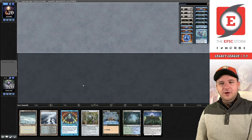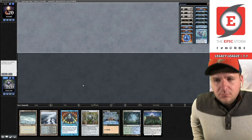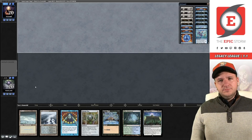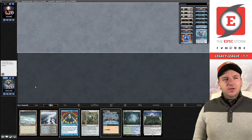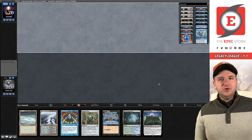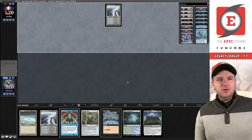Our opponent is thinking hard about their mulligan. You might be wondering why we didn't board in Force of Negation or Force of Will versus the blue combo deck — they likely have a bunch of Pyroblast effects, so we're giving them more targets by boarding in these and making ourselves more diluted. They'll have more time to assemble their slow combo, and you're making yourself slower while playing into their strength.